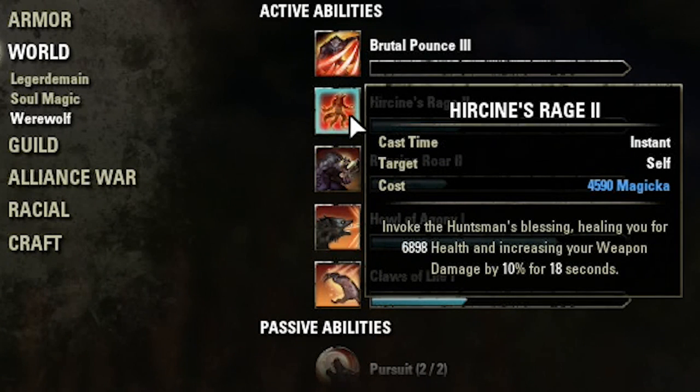I'm using Hurricane's Rage — but this is your heal. You heal for 6,800 and you also buff your weapon damage with this morph. I like that.